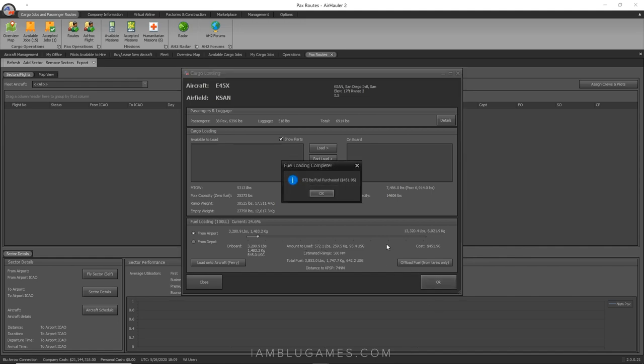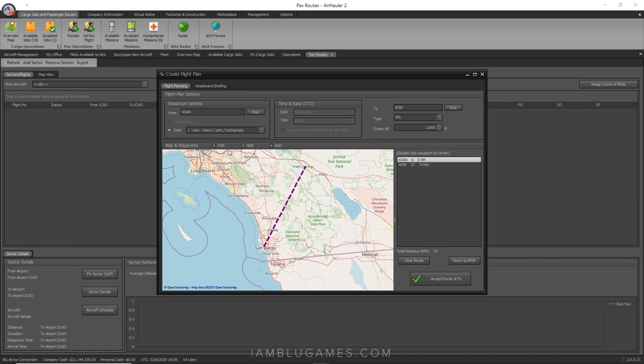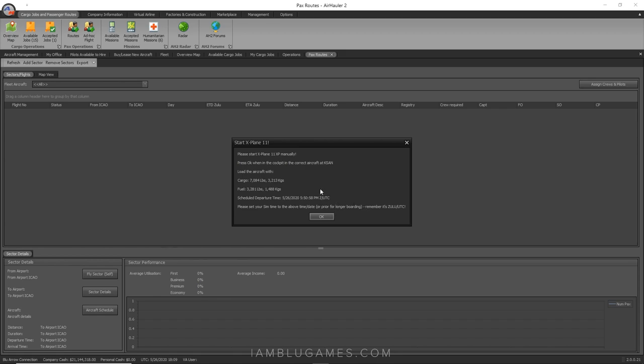We purchased 570 lbs of fuel for $451. Hit OK. For the flight plan, we'll cruise at 11,000 feet, IFR. You can enter a full flight plan with VORs, NDBs, and airways, but today we're going direct. Hit Accept Route and Fly. Now Air Hauler says to start X-Plane 11 manually since we're in networked mode.